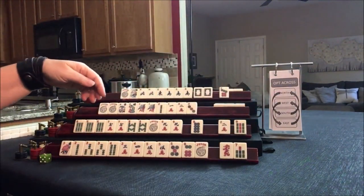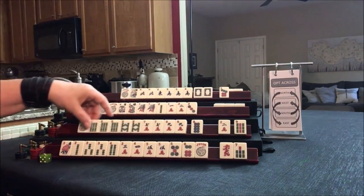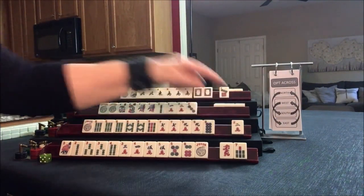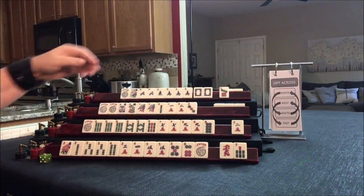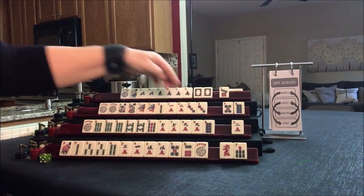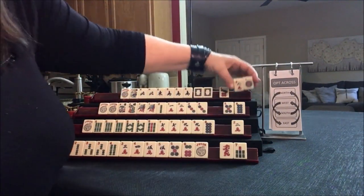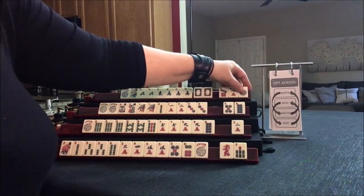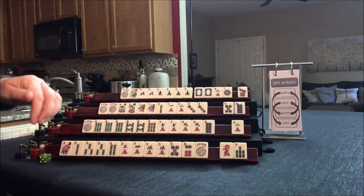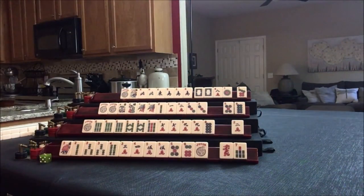We're done with the Charleston. Here we have 7, 6, 7, 8, 9 — there's a 9. I would start by discarding the 2 and see what happens — consecutive run. We got that 3: 1, 2, 3 mixed suit kongs. We have 2 discards, and we did get a 1 and an 8 for a potential year. I would start by discarding the 7 bam or 7 dot.